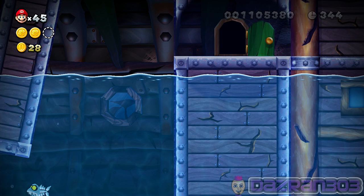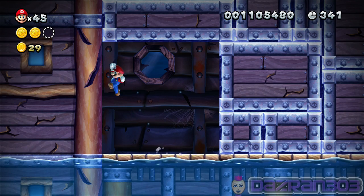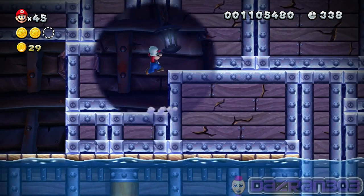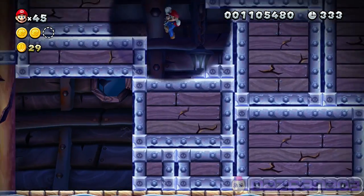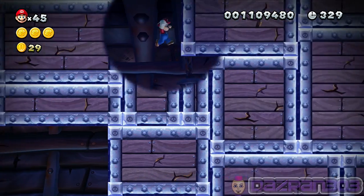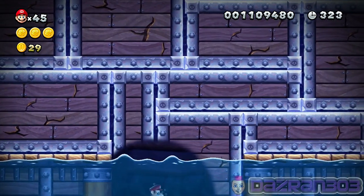Is that the door? Yes - it's not a fake door! There are two secret exits in this level and I believe this is the room where both of them are, so keep your eye out. Hey - third star coin of the day!